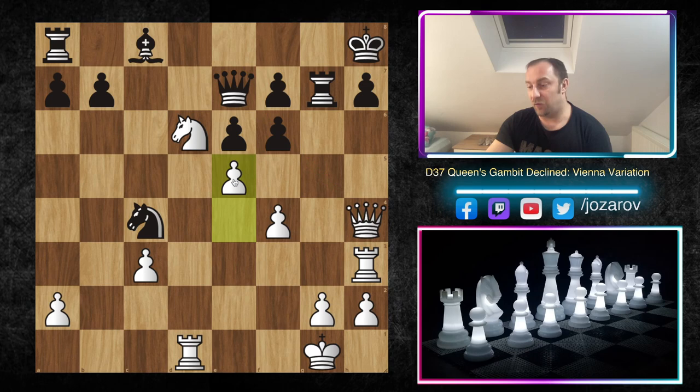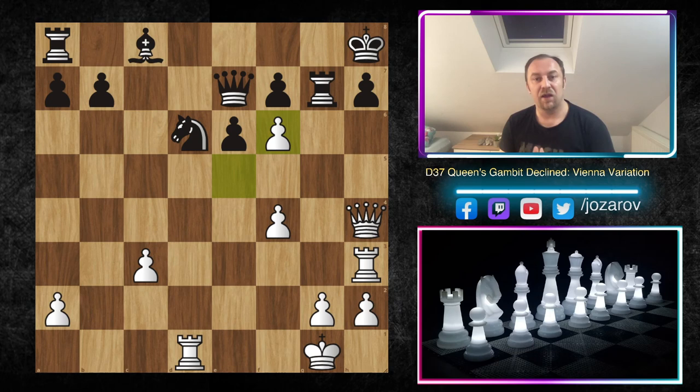Now a beautiful move by Bacrot: e5, paralyzing the whole position. Fxe5 is not possible because you lose the queen. If you allow exf6 by white you lose the rook and probably the game around h7. In the continuation we had Nd6, but after exf6 in this position black resigned. This was a beautiful miniature showing the dangers of early kingside castling: weakening the pawn structure with Bxf6 gxf6 causes many positional problems, and a top grandmaster like Bacrot punished it immediately, never allowing the bishop into the game.